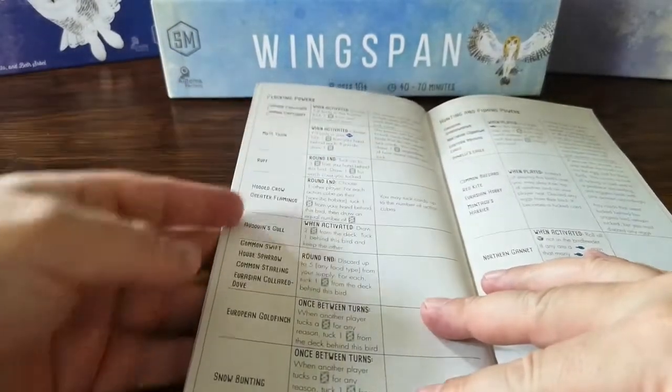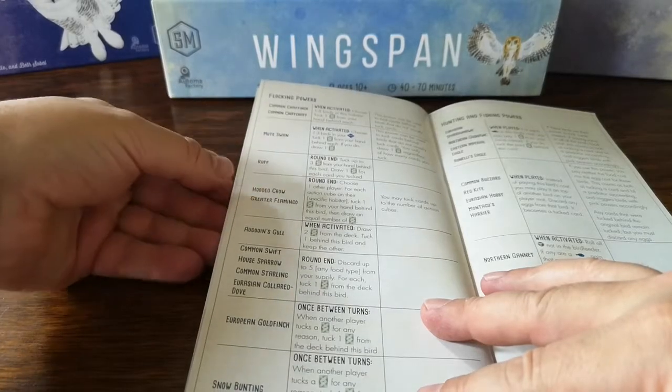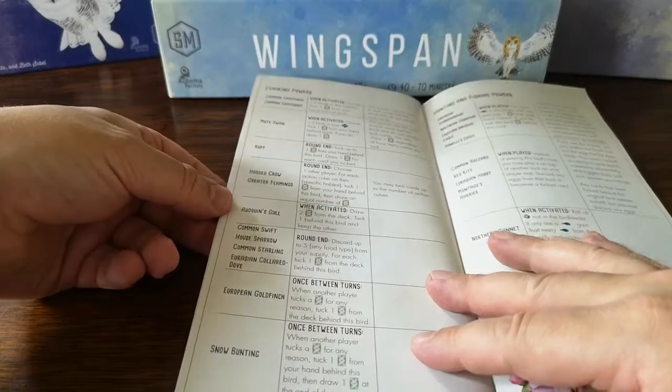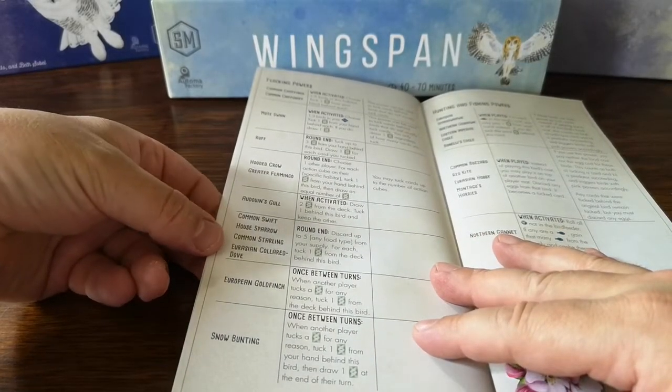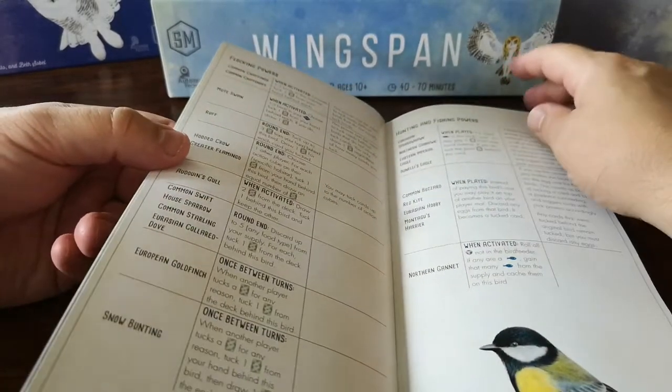Then we've got some flocking powers, so lots of nice new powers here: chaffinch, chif-chaff, swan, ruff, crow, flamingo - okay, yeah, I forget you get flamingos in Europe, but yes you do, down south. The goldfinch, the swift, the sparrow, the starling, the collared dove, goldfinch, bunting.